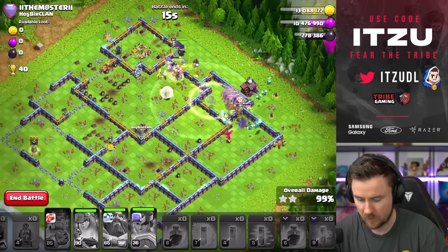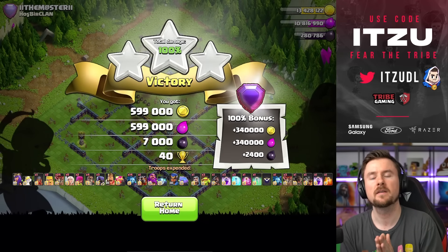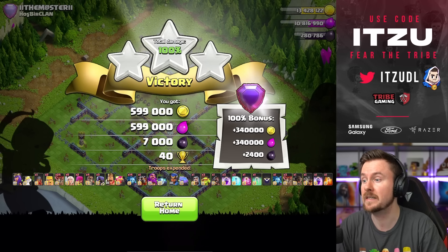Let's go! Another 3-star for us. That's what you love to see, right? Those teaser bases are incredible to attack. But overall, really really strong strategy. It is the best strategy regarding Queen Charges at the moment, still, surprisingly enough.